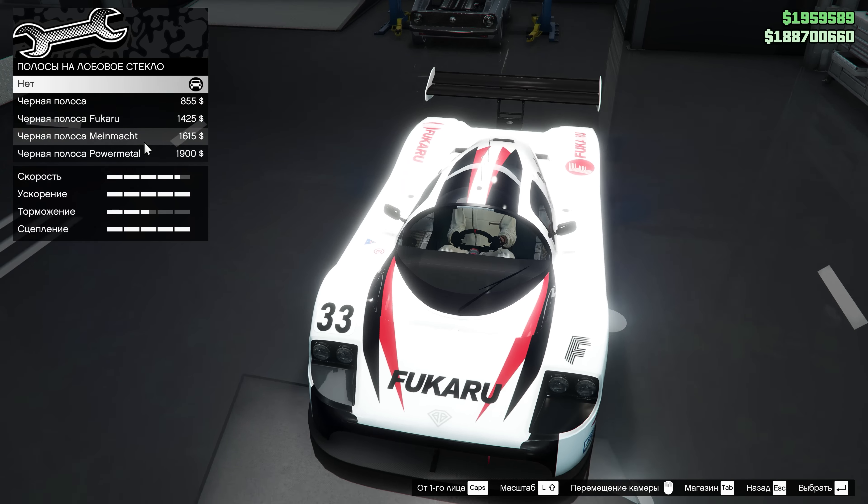Раскраска добавляет не только полосы, но и меняет цвет внутри передних фар — автомобиль сразу становится более живым. Теперь моя бричка выглядит как один из группы КИС. Вообще когда был малой, я всегда смотрел именно на фары автомобилей, а не на лобовое стекло с водителем. Тачки я воспринимал так, что фары и наклейки — это глаза, а не то, что на лобовом стекле. Сейчас иногда замечаю на переходах: все смотрят мне в глаза, а не на фары автомобиля.